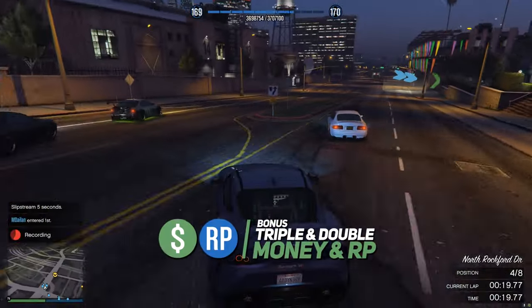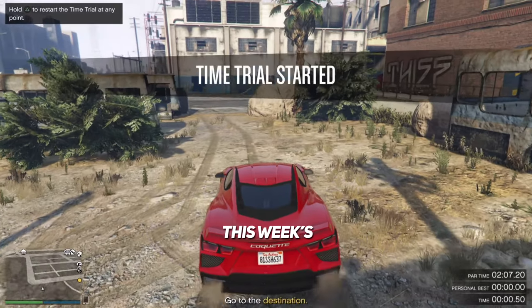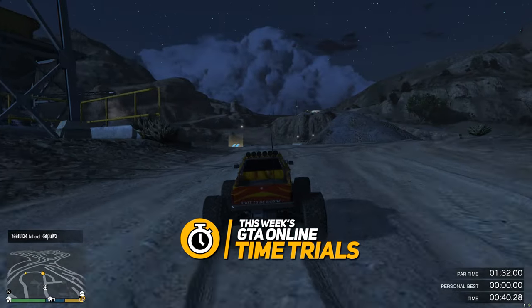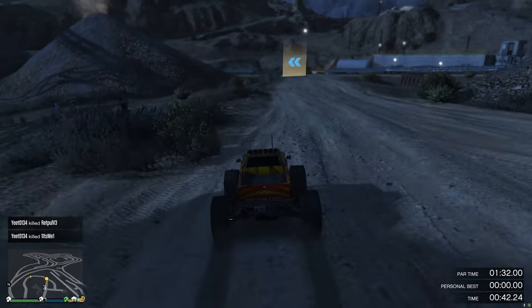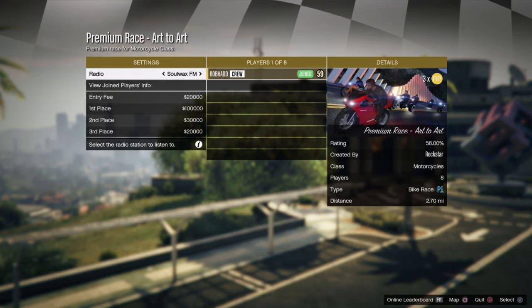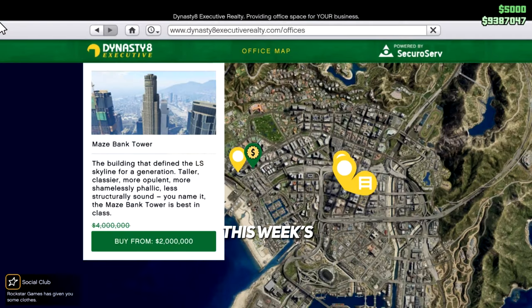The triple payouts this week are Business Battles, and the doubles are Survivals and the Street Race Series. The time trial this week is Cyprus Flats with a par time of two minutes and seven seconds. The RC time trial is Davis Quartz with a par time of one minute and 32 seconds.